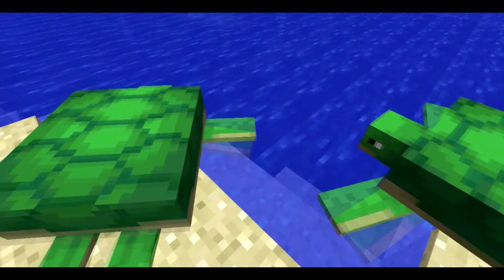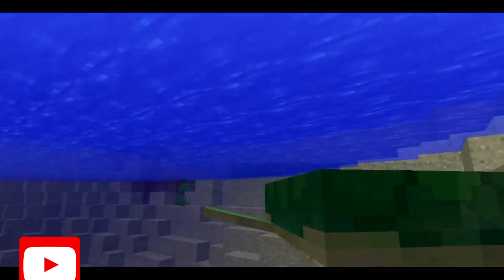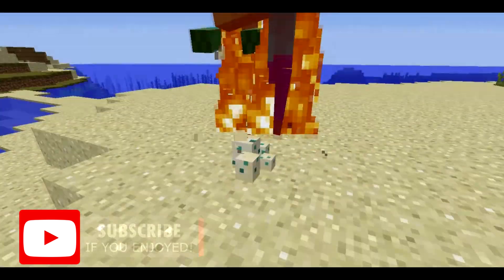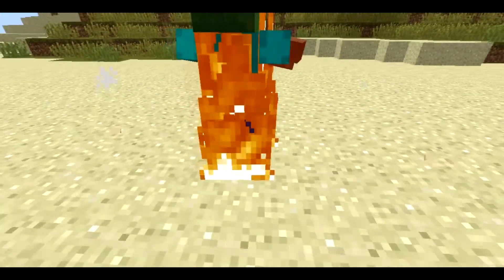The first feature we have on the list is the new turtle mob. They look like this and spawn naturally on sandy beaches. You can tame them by using seagrass which will make them lay eggs. The eggs will later hatch on their own, but it's important to know that these eggs can be trampled on and can be destroyed by zombies, so make sure to protect these eggs.